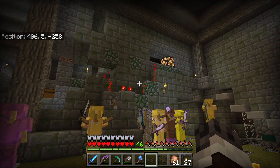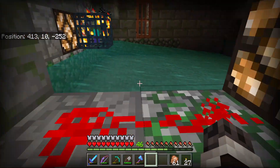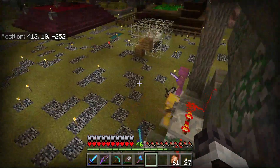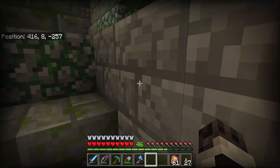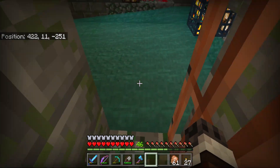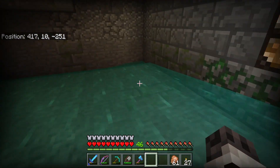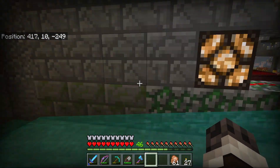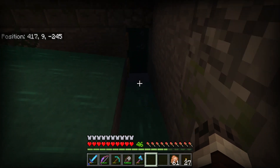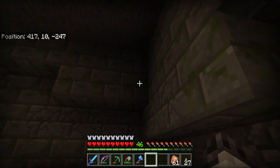This is my zombie spawner. Right now I had the lights on so the zombies aren't spawning. They spawn here and go zip — down here. Once I hit this over here, they spike down this way. There is water that shoots them straight up about 15 levels or so, and then they follow down this trough and end up falling down into here.